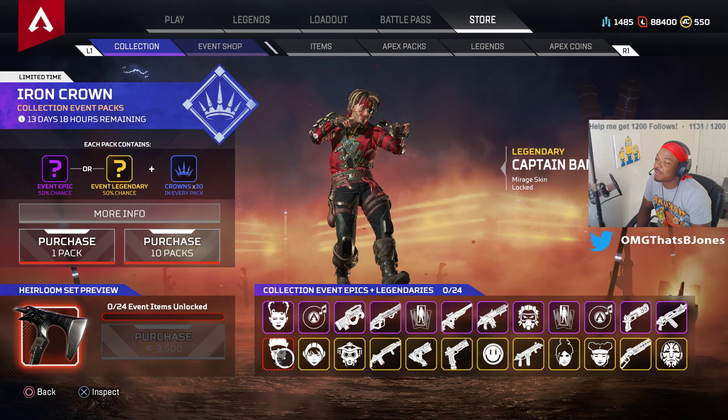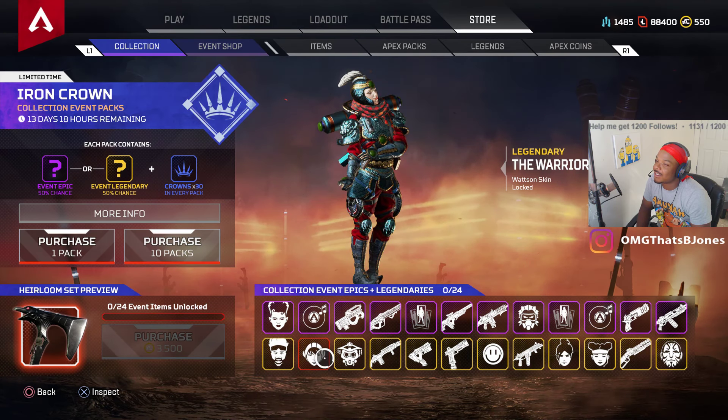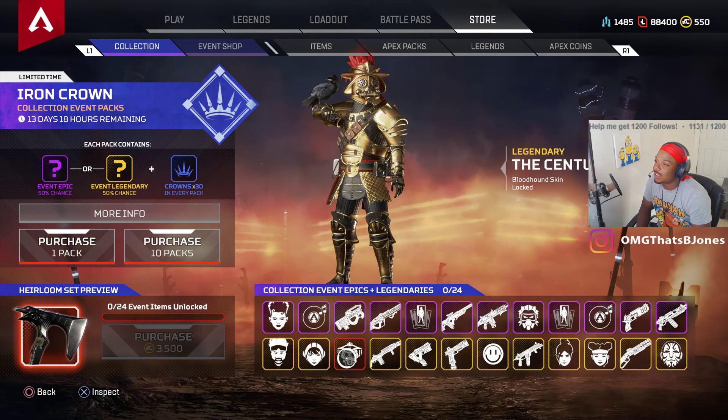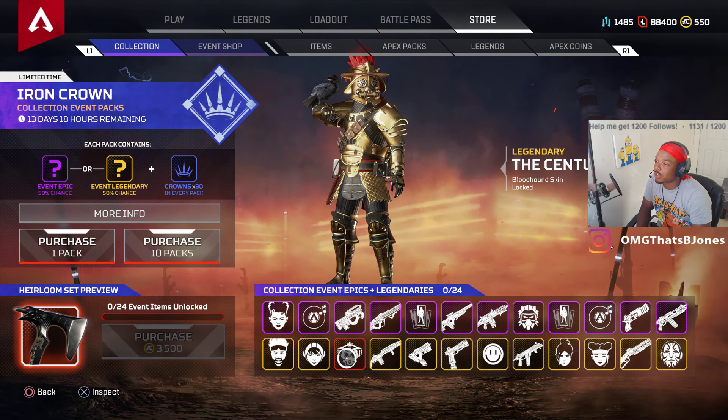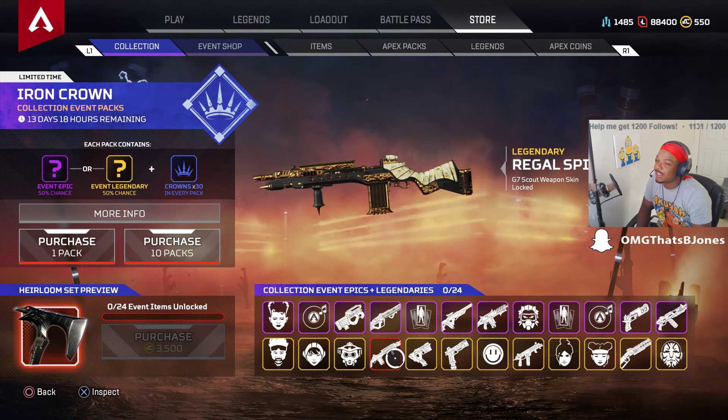Captain Bamboozle — that's nice, I'm not gonna lie, that's nice. And the Wattson skin — ooh, that's a lot. Oh, Bloodhound — perfect. Oh, the G7 skin.